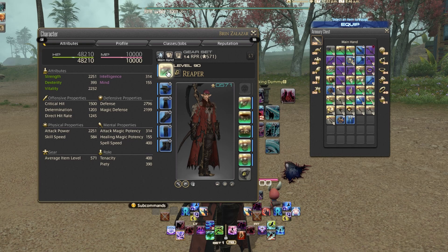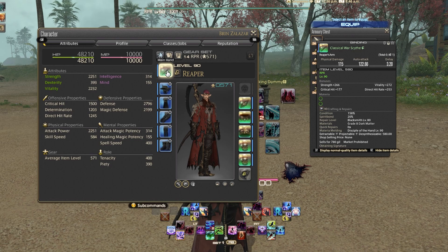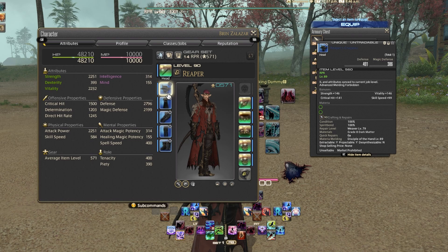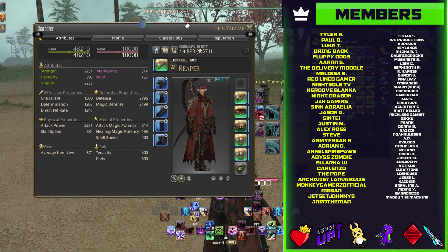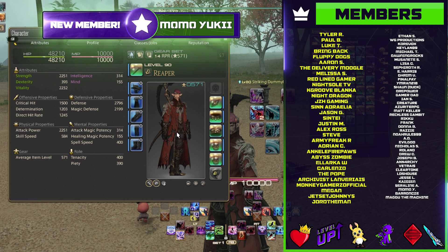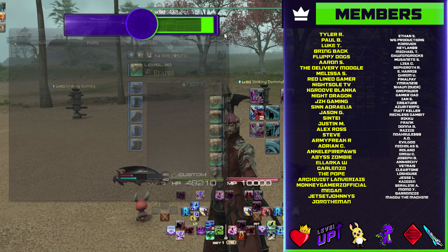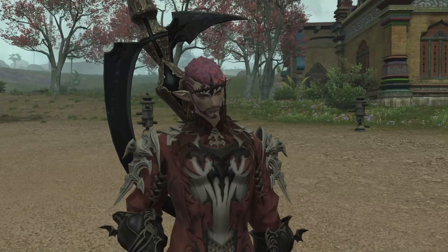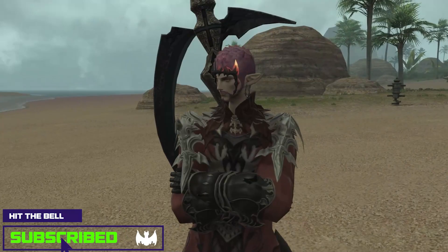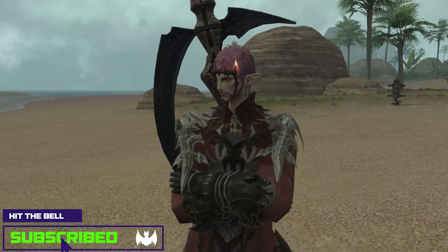For the glamour section, I'm currently rocking a non-enhanced version of the scythe — the level 580 classical warscythe — with my level 89-90 gear glamoured with the Rathalos set: Rathalos helm, body, legs, and feet. On the right side I've got all the upgraded 580 crafted gear for Reaper currently. That brings us to the end of the video — thank you so much for your time. If you feel like I earned it, hit that like button and subscribe if you enjoy MMORPG content. Hopefully you have a fantastic day and I'll see you in the next video.